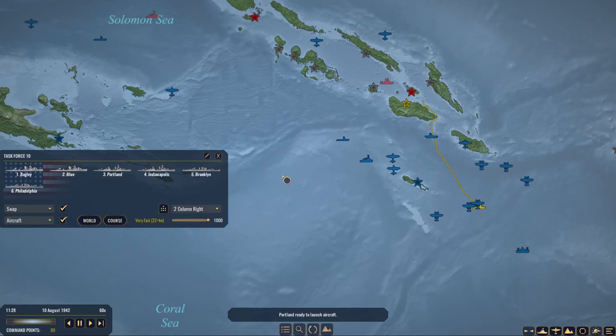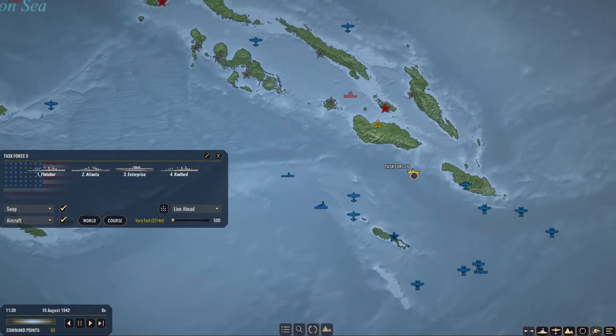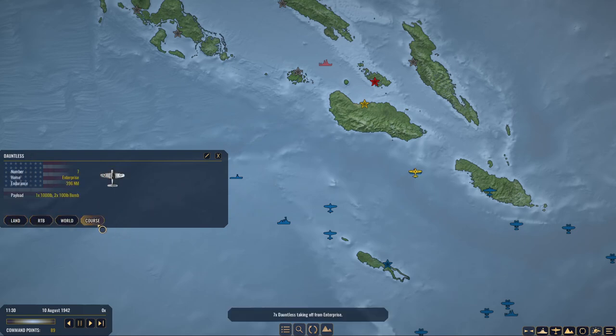We're ready to launch more aircraft immediately. Enterprise is ready to launch. Well, this is certainly a decision — do we want to go? I feel like yes. The Dauntlesses can do level bombing even if we really wanted — might be kind of fun to experiment with doing level bombing with them. Let's go see how this works.